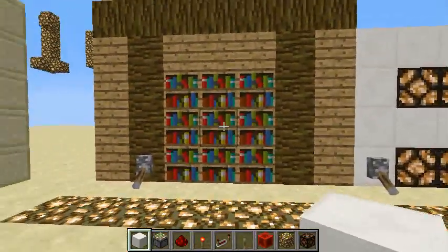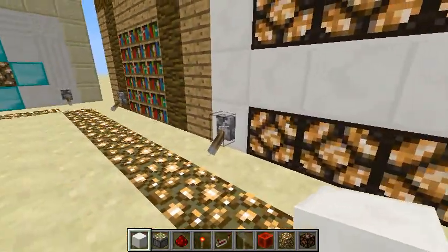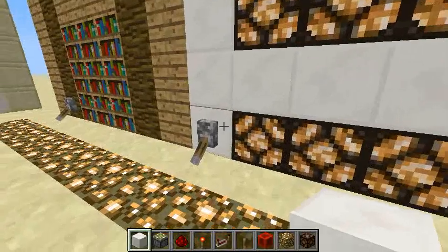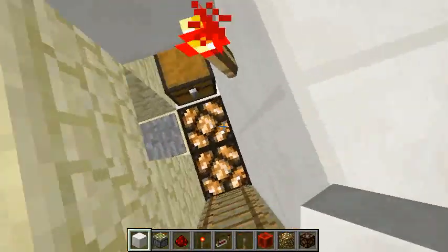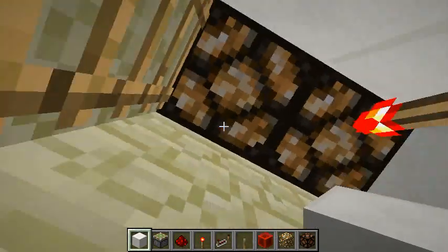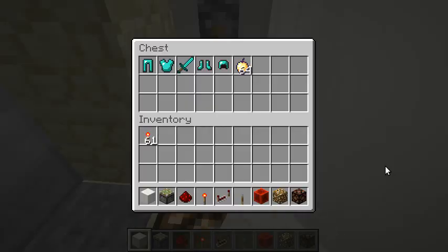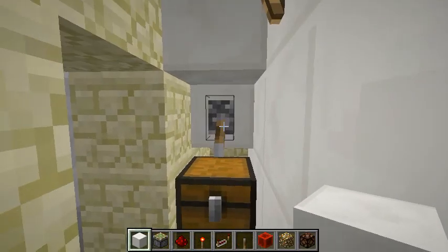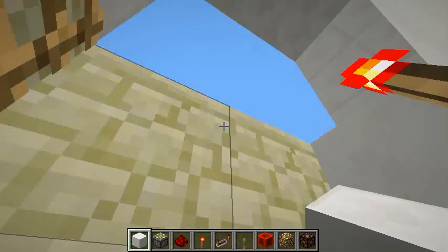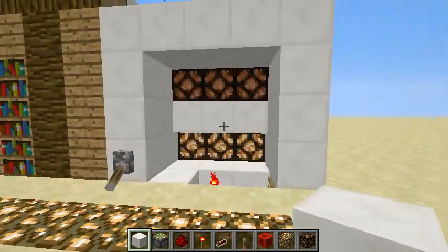This is another option: you can light some lamps in front of it and hide a secret entrance. You can even close it from inside — it will be completely closed. To open it from inside, climb up the ladder to go out and close it behind you.